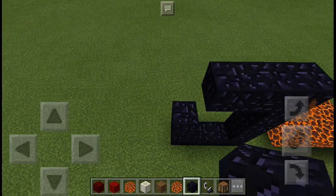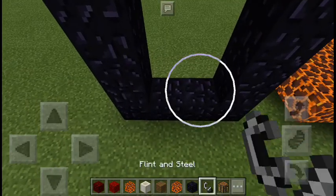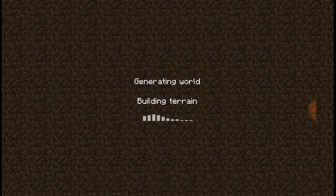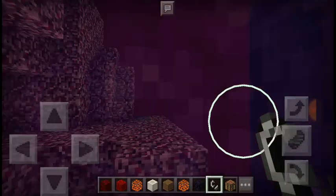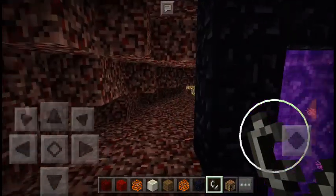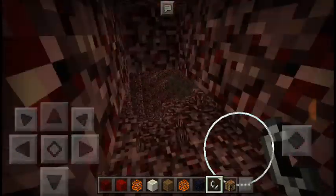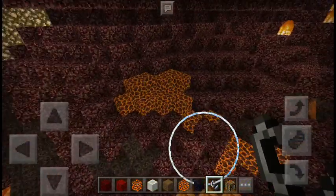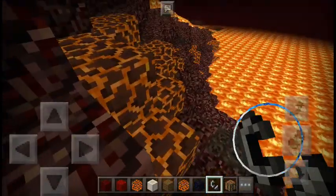Okay guys, as you can see we have entered the nether. Let's see what's here - it's generating the world. As you can see there are bug fixes, and there's magma block in there which is the biggest change.